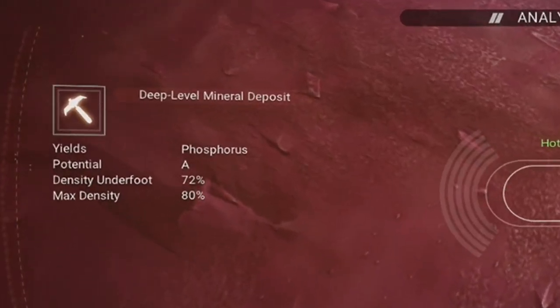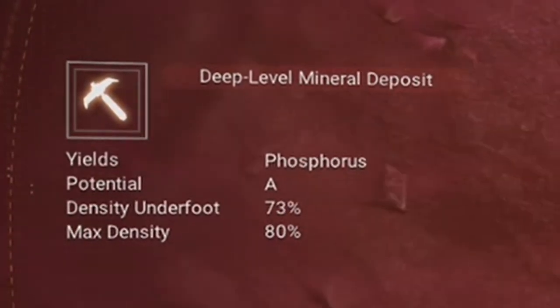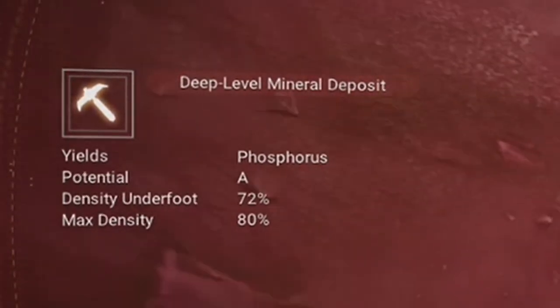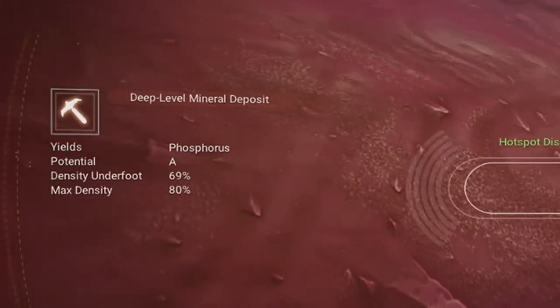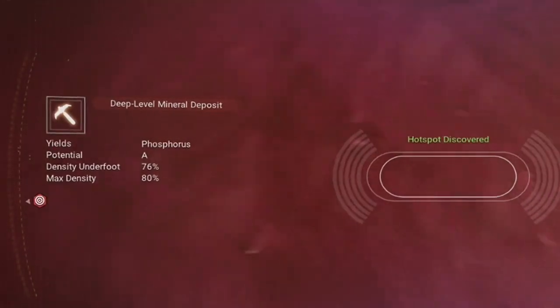Here I found the hotspot and now I'm analyzing it — yes, we found phosphorus. If you go back into survey mode, on the left side of the screen we can see more info on this hotspot. Just like other things, the potential could be C, B, A, or even S. Density underfoot is where you're standing, and the max density is kind of self-explanatory. What I need to do is move around until I get the density underfoot to match the max density.